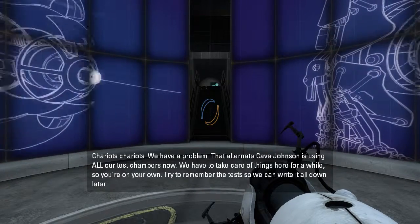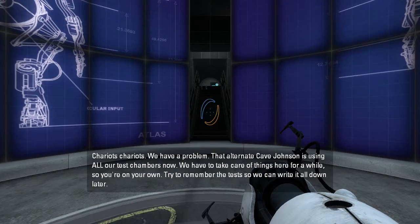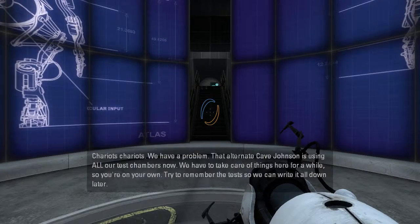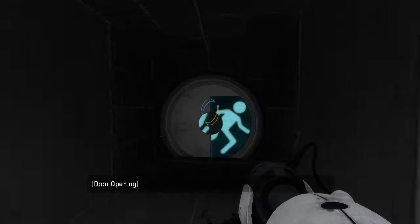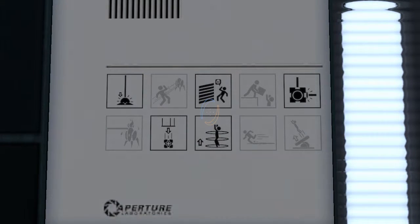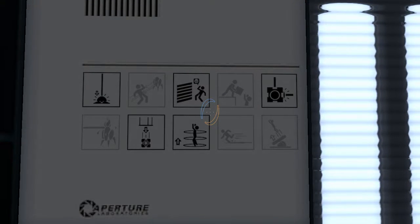Chariots, chariots, we have a problem. Alternate Cave Johnson is using all our test chambers now. We have to take care of things here for a while, so you're on your own. Try to remember the test so we can write it all down later. No turrets, that's nice. Not co-op, and looks like we've got laser cubes in here.